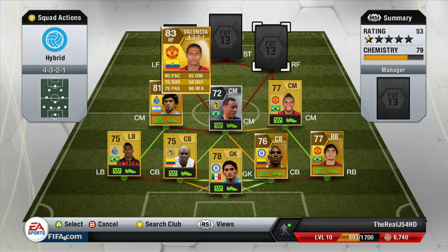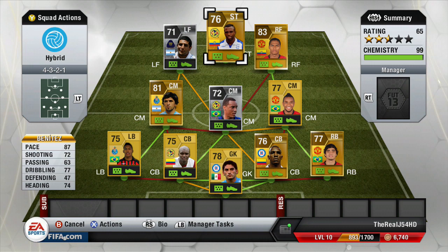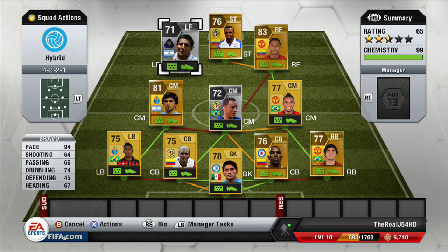Now let's check out the front three. The right forward is Valencia, the striker is Benitez — who is an absolutely amazing player — and the left forward is Martin Bravo, who is by far my favorite player on this team. Benitez scores a lot more of the goals, while Martin Bravo is one of those players who either has an incredible game or assists so many goals. He's never really had a bad game for me.